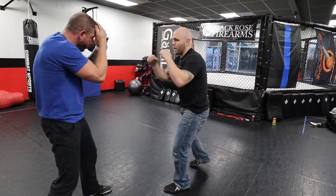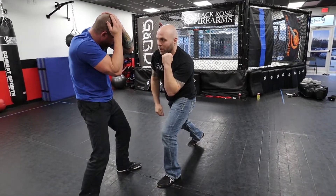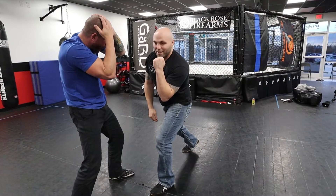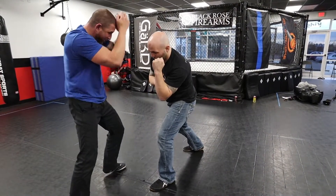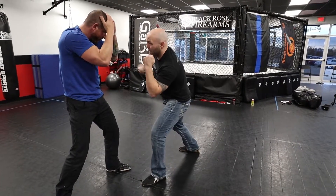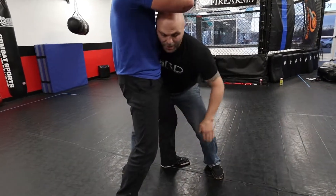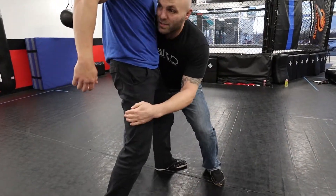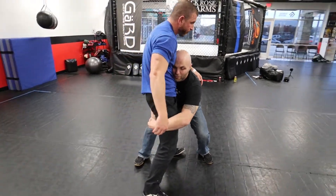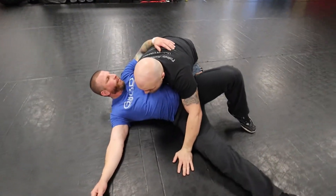Once I'm ready to throw the overhand right, my left hand stays up in case he throws some kind of flying knee or kick — my body's blocked, my head's blocked. I take that first step, then my second step. I'm still in a straight line, but my body is at a 45-degree angle to his. I use my head for leverage, grab underneath his center of gravity, and when I go to lift I drive my head to cut his legs off to the side.